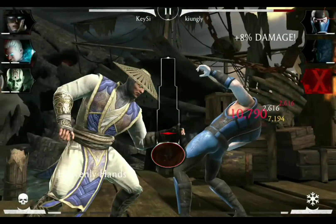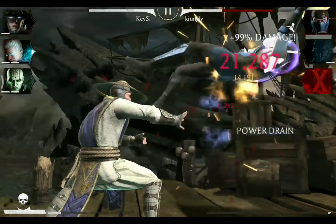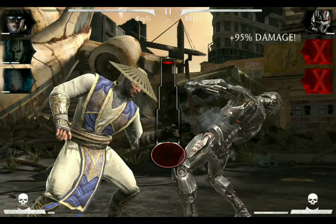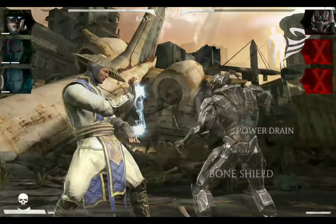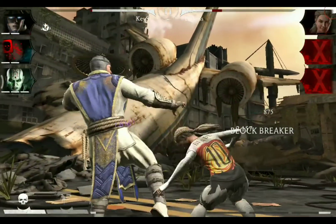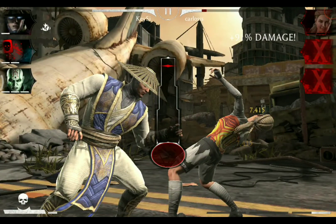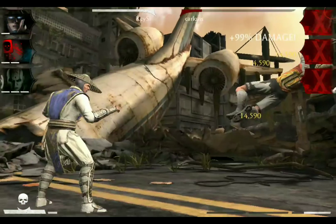His special two is called Heavenly Hands and it has a power drain effect tied to it. Unfortunately this attack is not unblockable, so you have to make sure that the opponent is either not blocking or use a block breaker to get the most out of this attack. This attack is also capable of knocking out your opponent, but be careful — if you are too far from the opponent this attack will whiff.